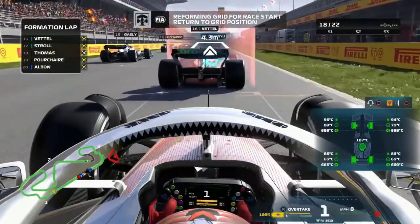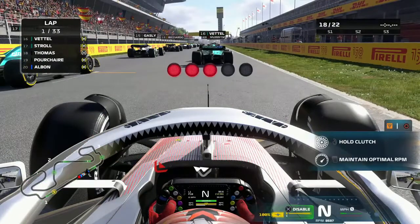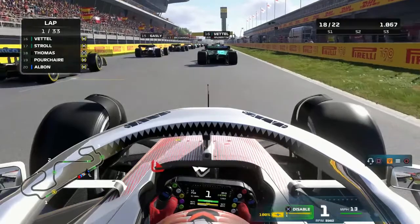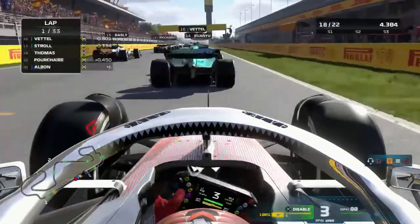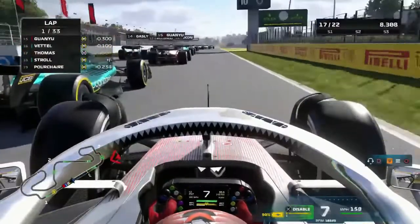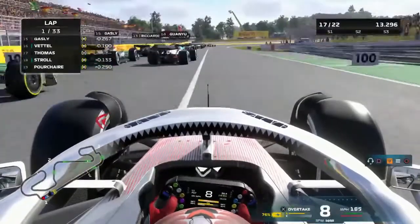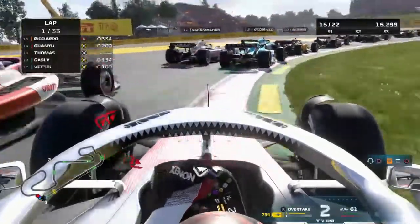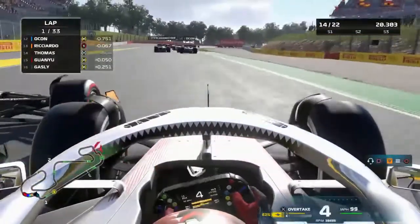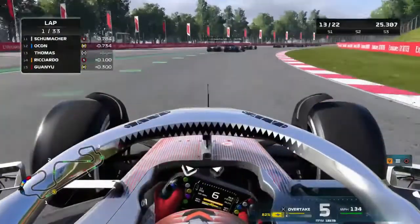Heading into our grid spot now — P18 on the grid. Five lights and it is lights out, away we go here at the Barcelona-Catalunya circuit. We've got a decent enough start, we get a scroll and we're chasing after Sebastian Vettel. We make a dive bomb, Alonso puts us off a bit there but gives us the space on the inside, and we go flying around the outside of Ricciardo — all of a sudden we gain five places.